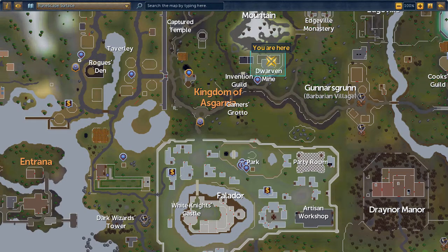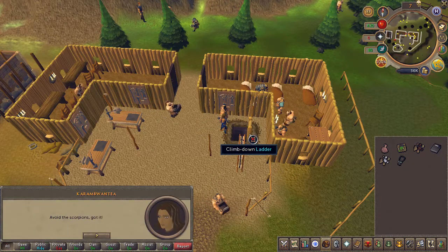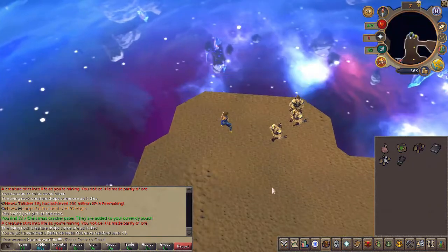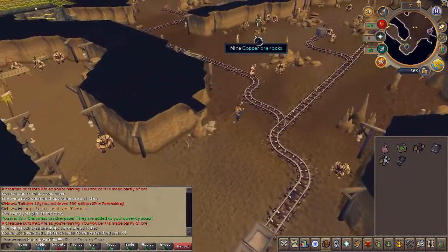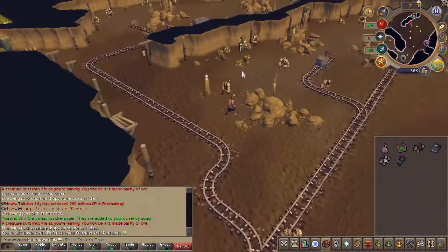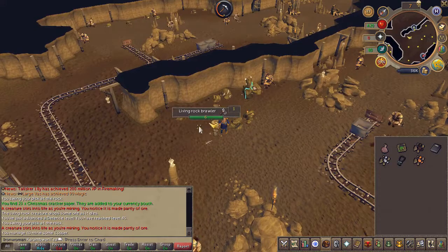Next, head to the Dwarven Mine just north of Falador. Climb down the ladder and mine the ores just to the east of the small cart. Slay and pick up the ore.